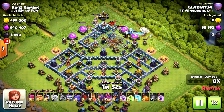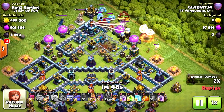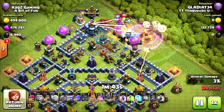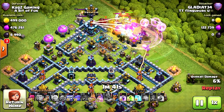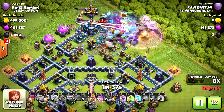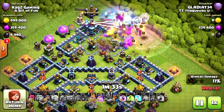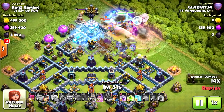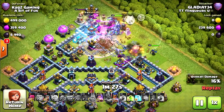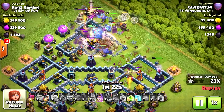And now for the last replay. Starting from the town hall with the healers and a baby dragon. Now he deployed the queen — actually it's a grand warden underneath. Now the yetis and the bowlers. Taking a lot of damage there, but the ice golems are doing a great job delaying his attack. Almost took out the town hall — very nice. Most of his troops are still alive.